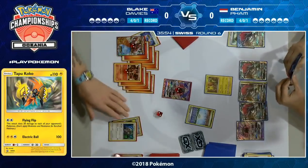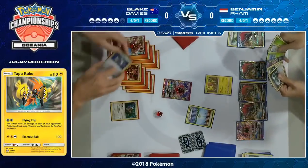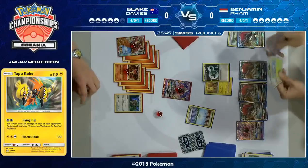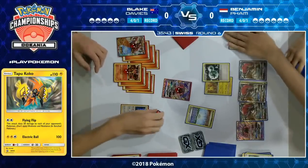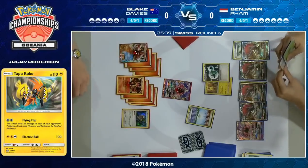Blake has to get rid of one of his bench Pokemon with the Parallel City. He decides to discard the Oranguru but then seems to be changing his mind. It seems like fair friendly play — he has been allowed to keep the Oranguru, and then we see the Flying Flip coming down. That was a big Parallel City play.